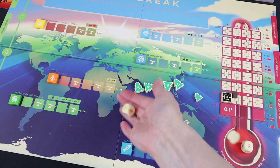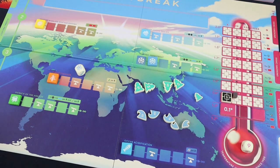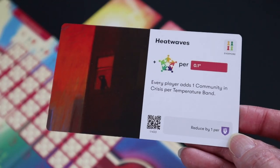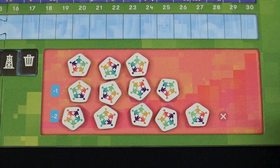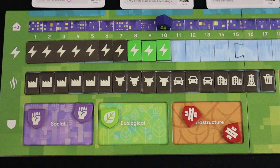For each temperature band, you'll roll a planetary effects die, which represents the planet reaching critical ecological tipping points and makes the game more challenging. Rising temperatures also make you draw more crisis cards, which all reflect the various real-world impacts of climate change. Crisis cards are what endanger your communities, and if any player has 12 or more communities in crisis, everyone loses. So how do you protect your communities? Build social, ecological, and infrastructure resilience. The more resilience tokens you have, the more protected you'll be.